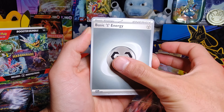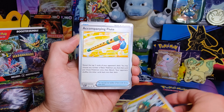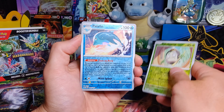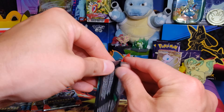We start with a Steel Energy, Nosepass, Jynx, Floette, Sunkern, Bellabolt, Accompanying Flute, Boomerang Energy, Poltergeist, Palafin, and an Iron Leaves Hollow. All right, so nothing yet. Pack number two.